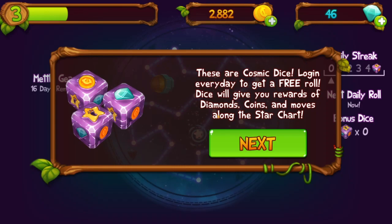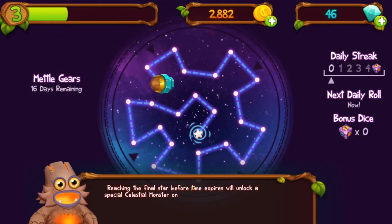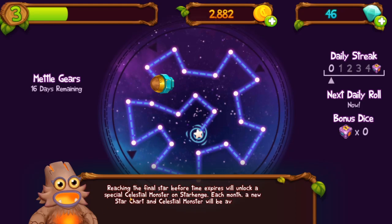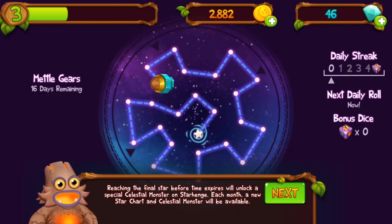These are cosmic dice — log in every day to get a free roll. Dice will give you rewards of diamonds, coins, and moves along the star chart. Reach the final star before the time expires and you'll unlock a special celestial monster on Starhenge. Each month a new star chart and celestial monster will be available. 16 days remaining.